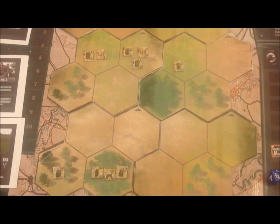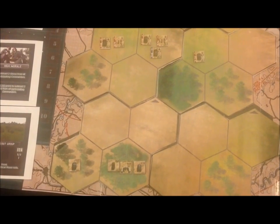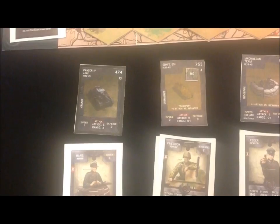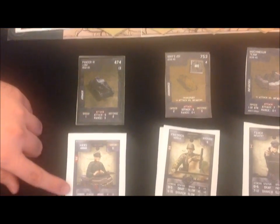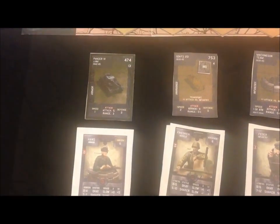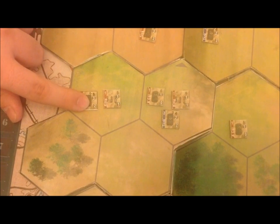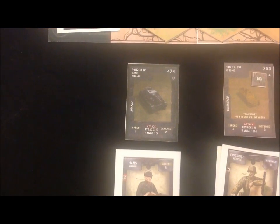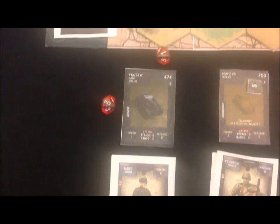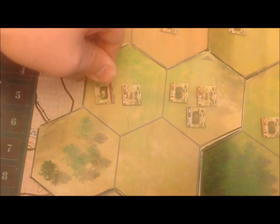No other units are in range to attack, so now it's time for my units to counterattack. First, I'm going to have my Panzer IV advance to roll an extra die and try to take out this Russian tank. My tank needs a five or higher to hit, but my green commander gives no bonuses at range one or more combat. With the tank's extra armor adding two, he now needs to roll a seven or higher. I rolled a nine — the Russian tank has been destroyed! We flip it over onto its burn side.